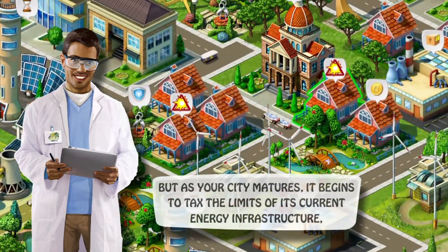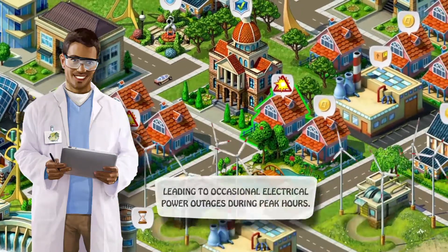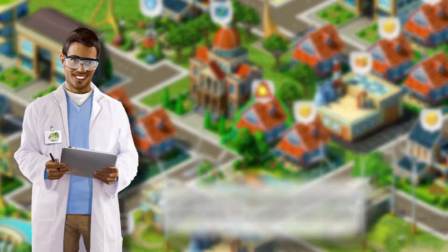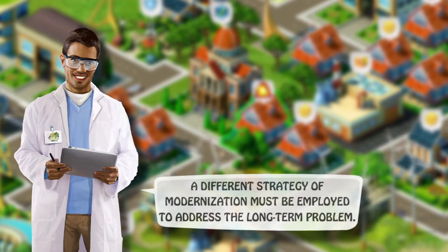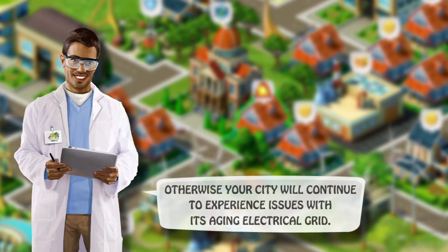But as your city matures, it begins to tax the limits of its current energy infrastructure, leading to occasional electrical power outages during peak hours. While there are quick fixes that can be applied to these individual disasters in the short term, a different strategy of modernization must be employed to address the long-term problem. Otherwise, your city will continue to experience issues with its aging electrical grid.